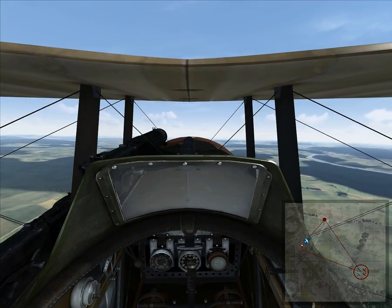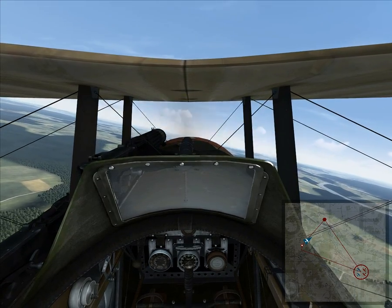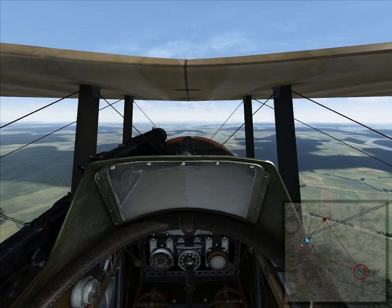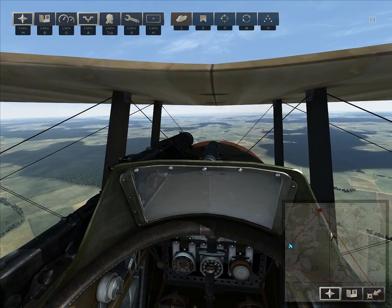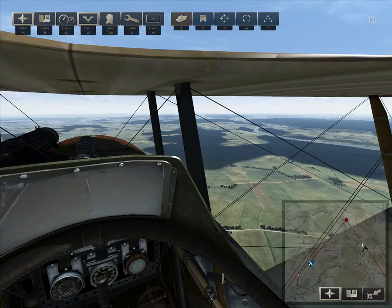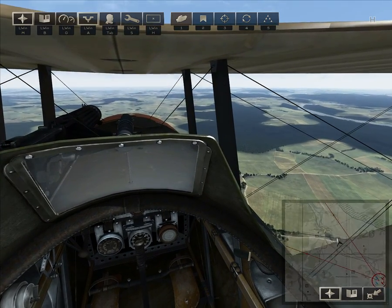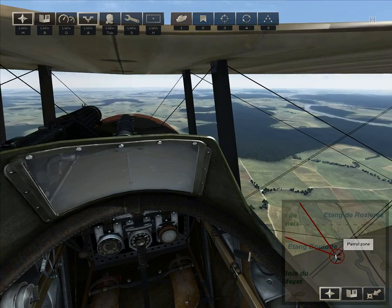Alright, we're going to go out to the first waypoint here to the northeast along the river. I'll show you on the map. We're going to go up here and patrol this area, then follow the river all the way down here towards our patrol sector.